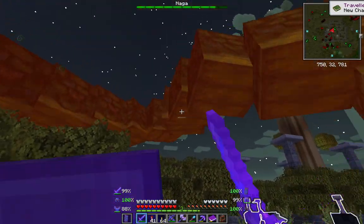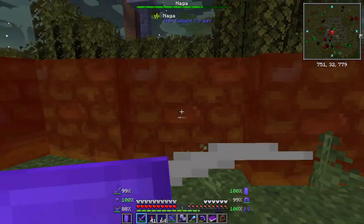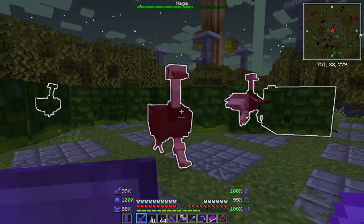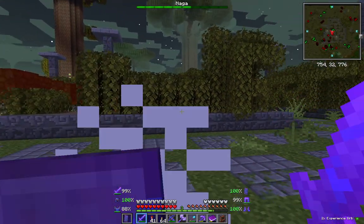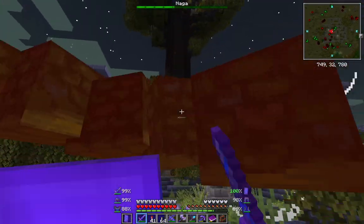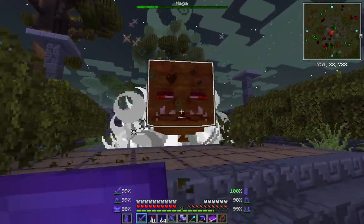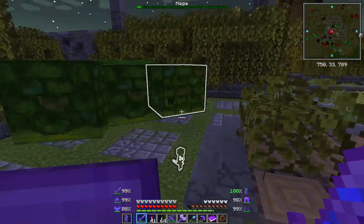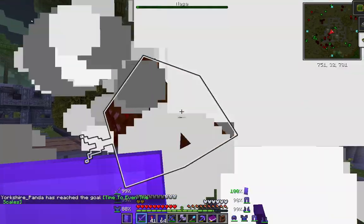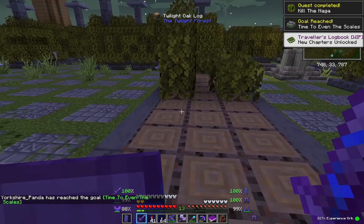That's what it does - it charges at you. Come on you! Oh - oh excellent, I didn't know you could do that, that is brilliant! So when it charges at you, you block it and you can stun it. Oh that is brilliant - the Naga is done!